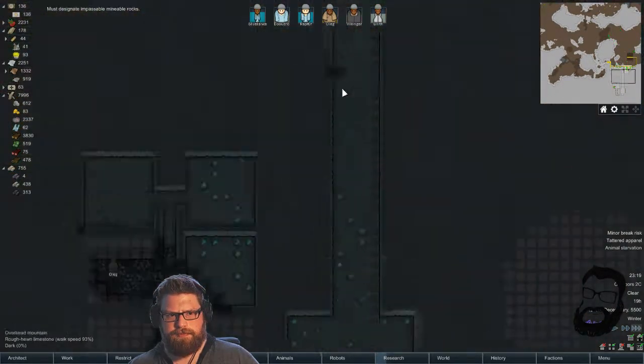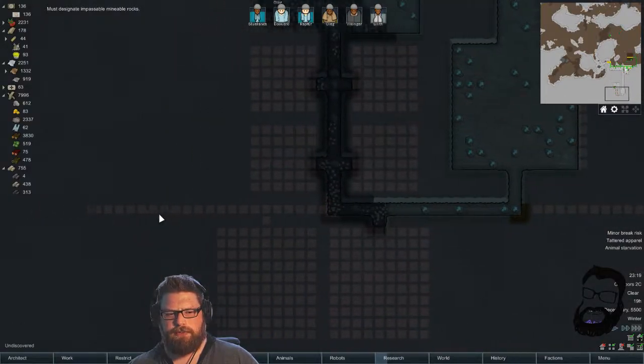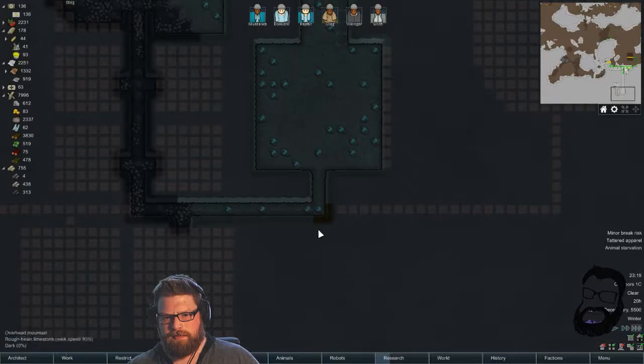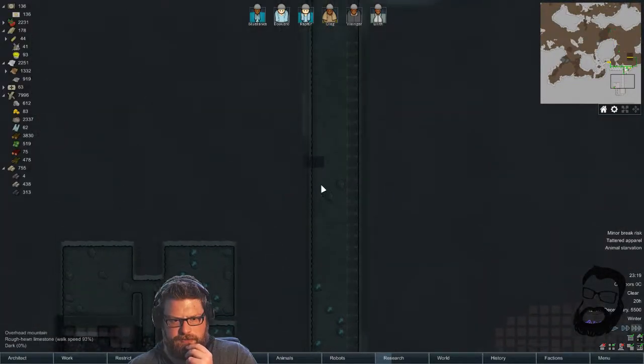Probably having somewhere to retreat to in case we have people over here and then we have an infestation here and they can't get to safety. So that is the plan — we'll figure something out.